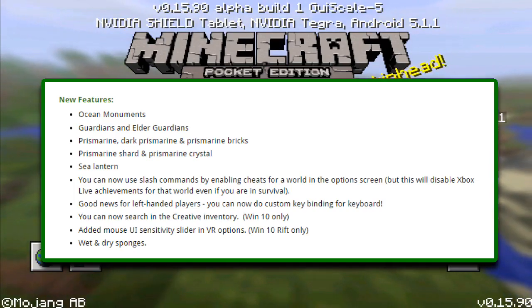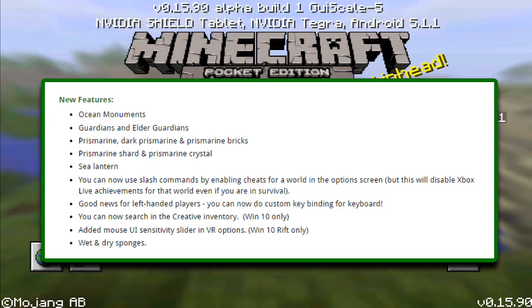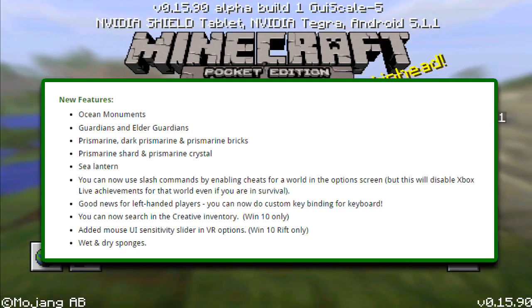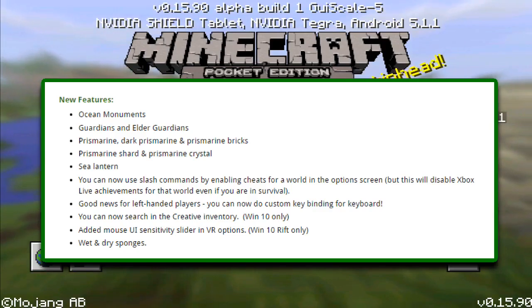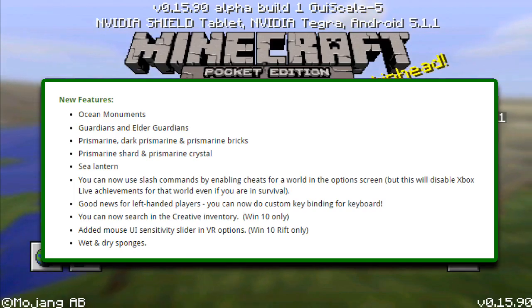Good news for left-handed players — you can now do custom keybindings for keyboard. And you can now search in the creative inventory, but this is only exclusive for Windows 10 Edition, which is unfortunate.